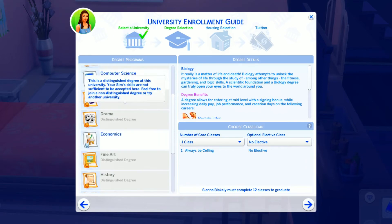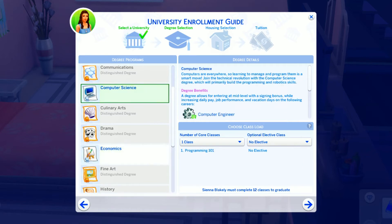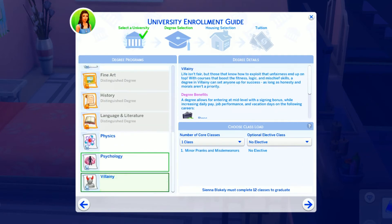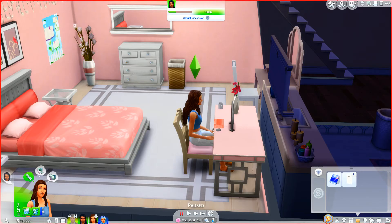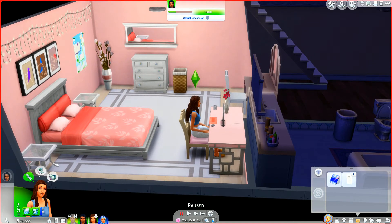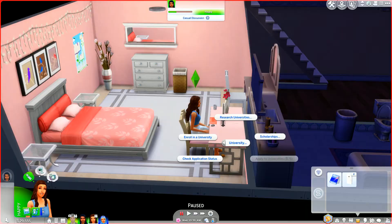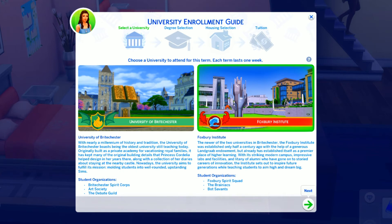We didn't get accepted into the distinguished degrees but we could still go into the basic ones. I'm going to try and get her painting skill up and have her reapply. Can I reapply before enrolling? Okay, so we have to enroll in a university first. I guess we're going to go to Foxbury then.